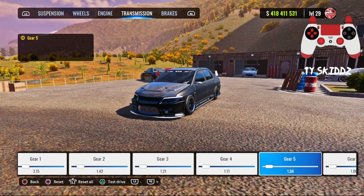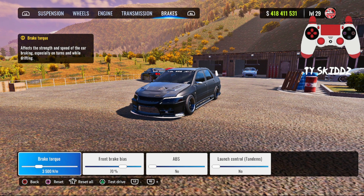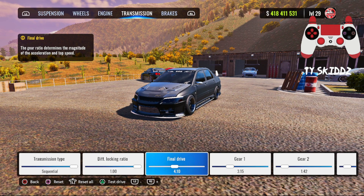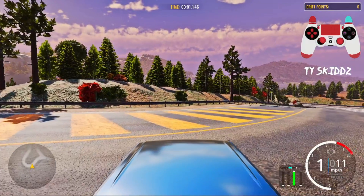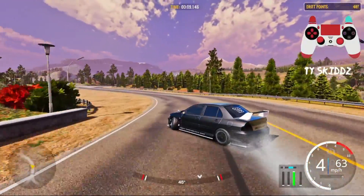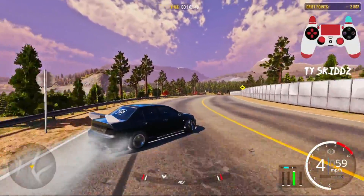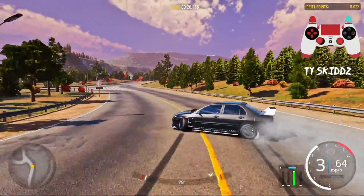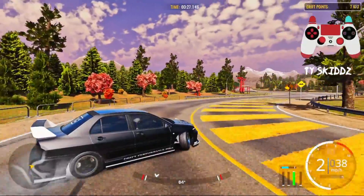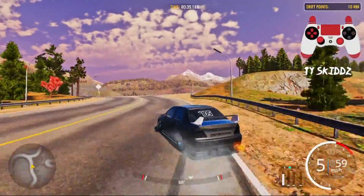Gear four is going to be 1.11, gear five is going to be 1.04, and gear six is going to be 1.00. For the brakes: brake torque is going to be 3500, MiGUI at 70 percent, FPS no, launch control no, tandems no. Now let's give it one more test run with the adjusted final drive. That definitely seems a lot more balanced — in these corners you want to be in about fourth gear, then drop it to third, and this corner is a second gear corner. Those gear ratios seem pretty good, so that's a solid tune.